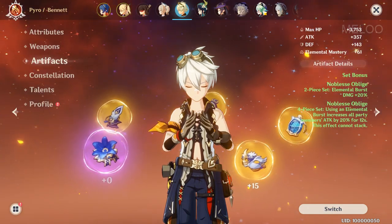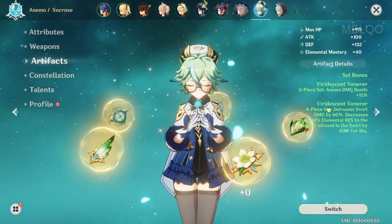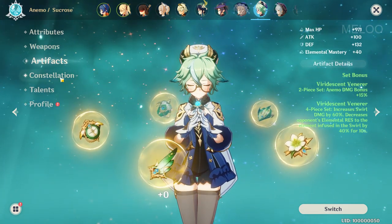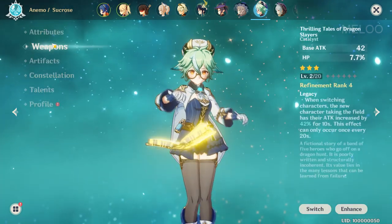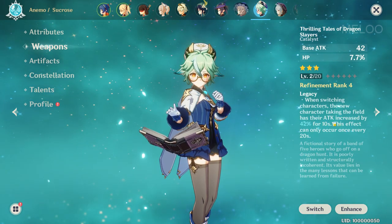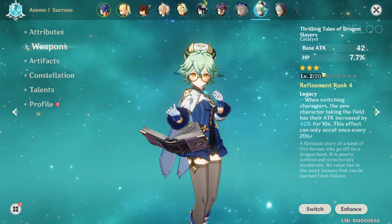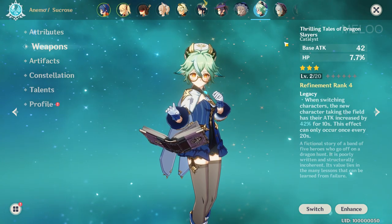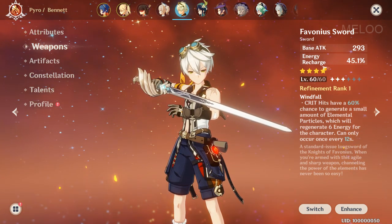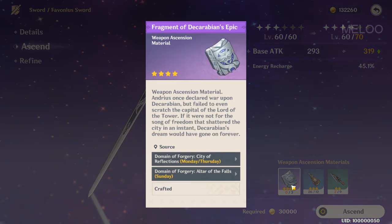Let's have a look at Sucrose. I want to build her on the Viridescent Venerer set for the elemental resistance shred. As a weapon I gave her the Sacrificial Fragments — when switching characters, the new character taking the field has their attack increased by 42% for 10 seconds. It's only a 3-star weapon but I think it's the best weapon for Sucrose. The weapon for Bennett is the Favonius Sword because of Energy Recharge.